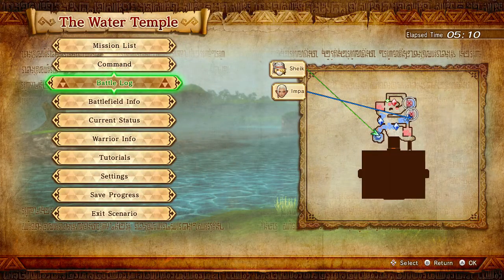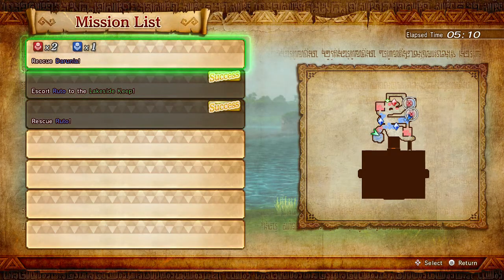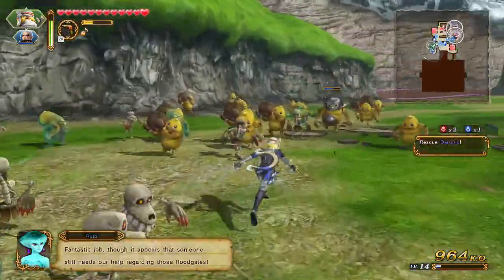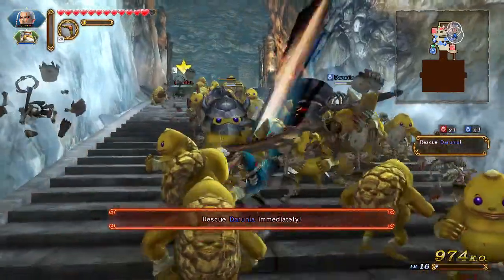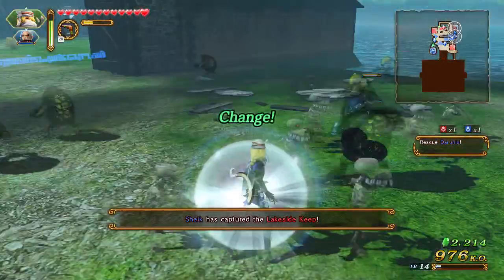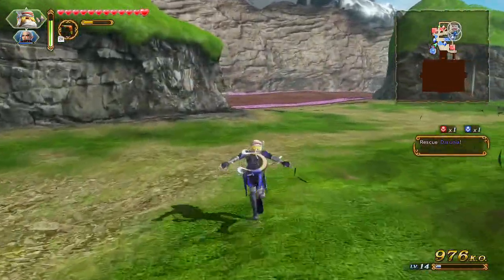Do we have any side quests going on right now? It's so hard to tell. Battle log — or mission, there we go, mission list. We don't have any side quests going on right now — we still have to rescue Darunia. We'll switch to Impa — she's already over here getting ready. Actually no, let's use Sheik. We have Sheik, we're gonna use Sheik. Where am I going now? Okay, we gotta go this way — we gotta head over towards Impa.